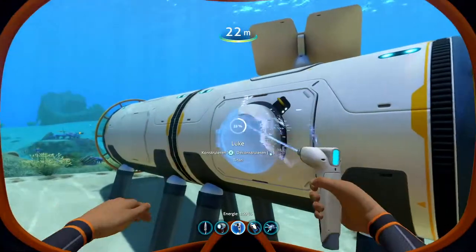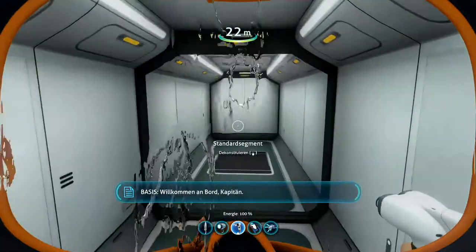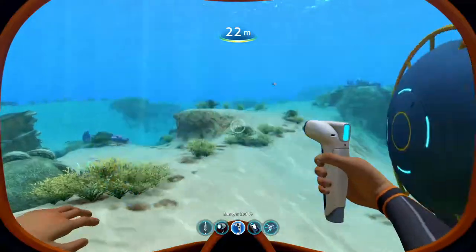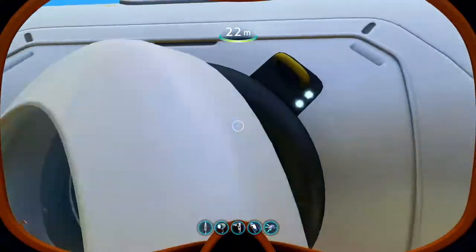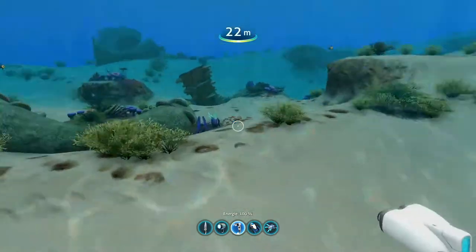All you need for that is a base that is bigger than one segment, the constructor tool and the blueprint for the Bulkhead. Place the Bulkhead between two segments but don't build it yet. Get out of your base and get rid of the segment behind the door. Now just re-enter the base, finish the Bulkhead, open it and ta-da, you just made the ocean your base.